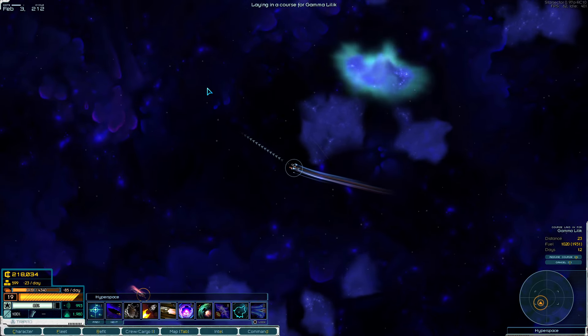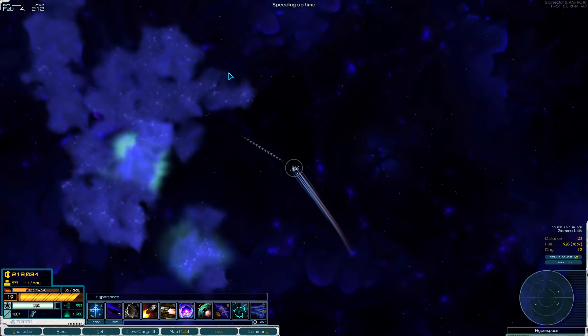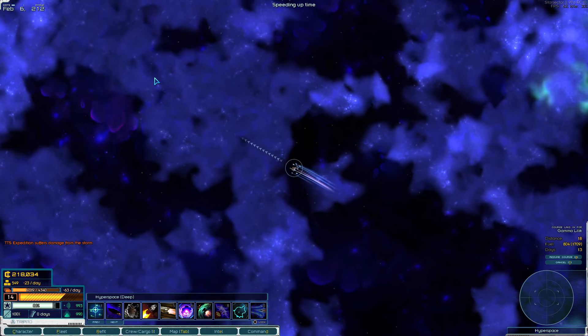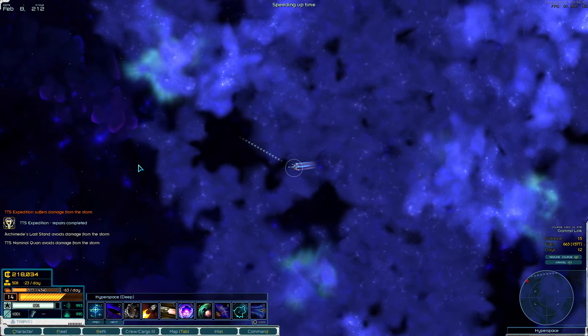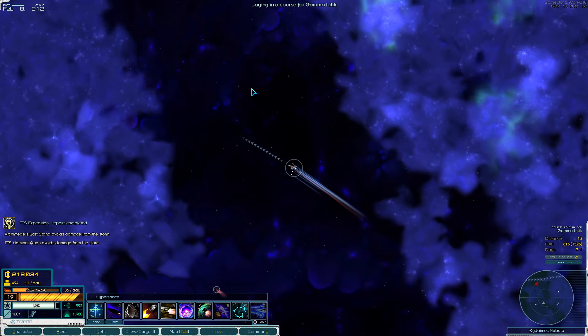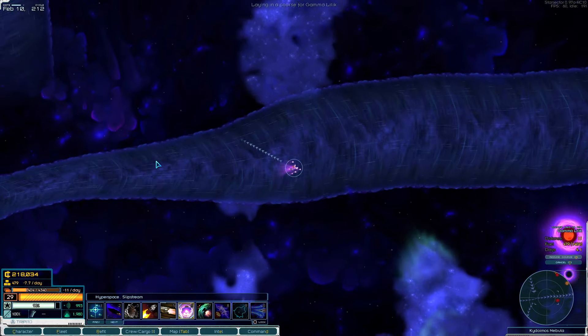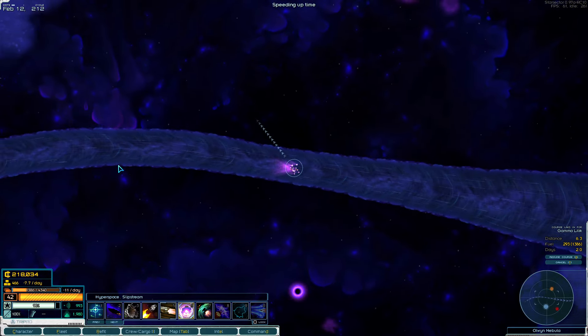It would be kind of lame if you just get your ground defenses high enough and become immune to the crisis - but then again it's also lame having a stat that does nothing. That could probably use some work. Like how the orders tab is currently empty - you're supposed to be able to request fleets from your own military base in the future. I imagine ground defenses, the orders tab, military bases - all of that is going to be developed further together.